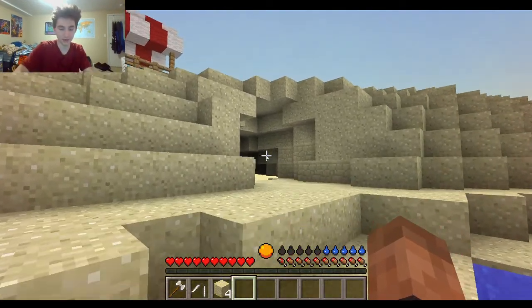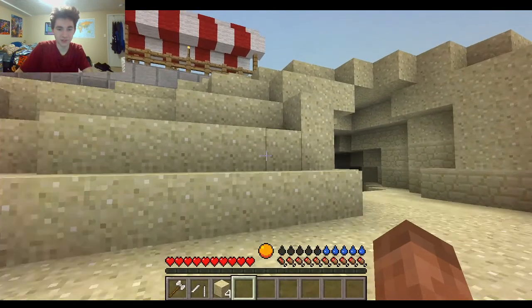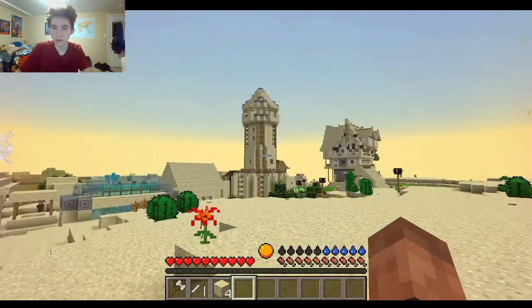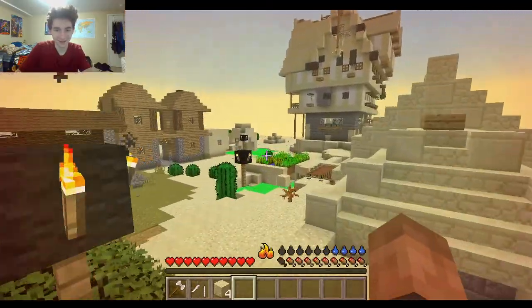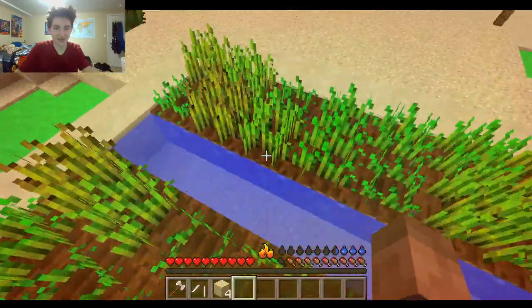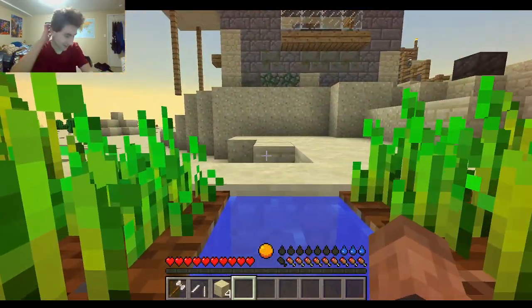So yeah, definitely gotta watch out for your temperature. Also, each limb has its own health and its own abilities. So if our feet are damaged from fall damage, it's very hard to block. Dude, villages are massive now. I'm gonna go over here and find a bed. I can't believe this. There's water — what is that stuff? Acid? I'm not going in it. That's for sure. That's crazy.